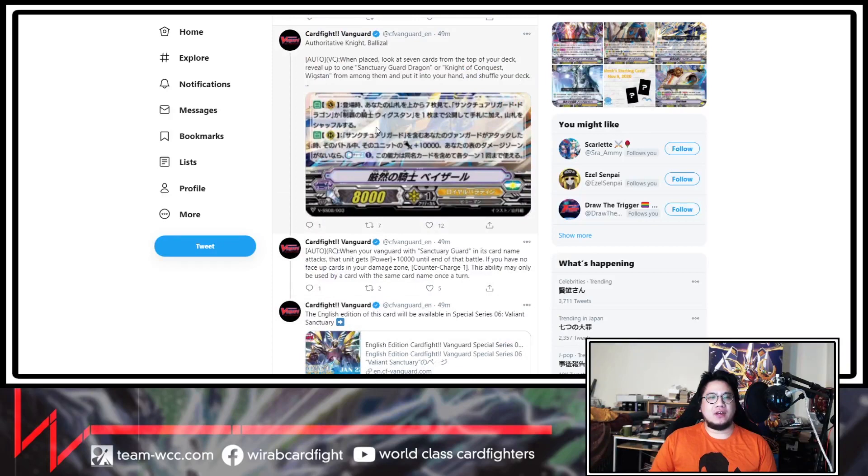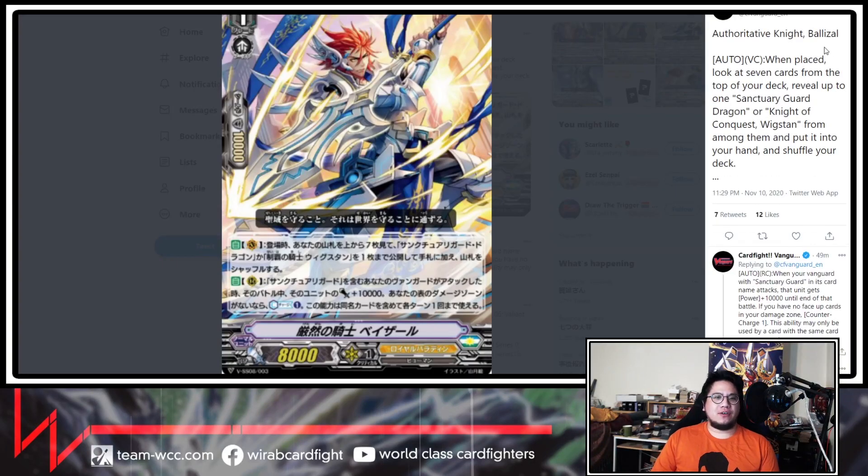Next we have Authoritative Knight Balazal. I think these are all the old cards, but remade. So when placed, look at the top 7 cards from your deck. Reveal up to one Sentry Guard Dragon or Knight of Conquest from among them and put it into your hand. So it's just a generic top 7 searcher. Also on the Reguard Circle, when your Vanguard with a Sentry Guard card name attacks, that unit gets power plus 10k.